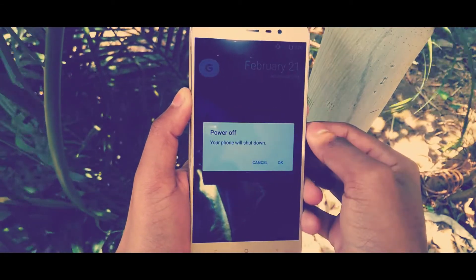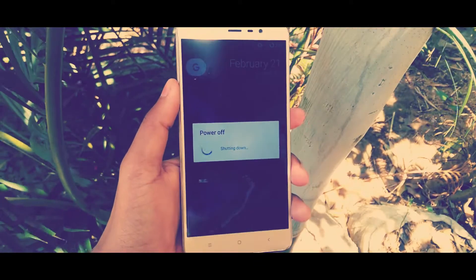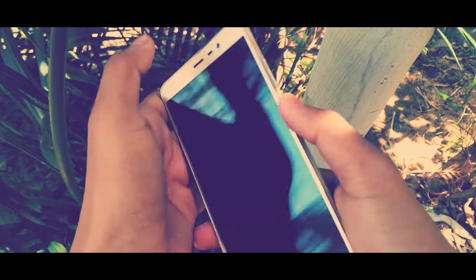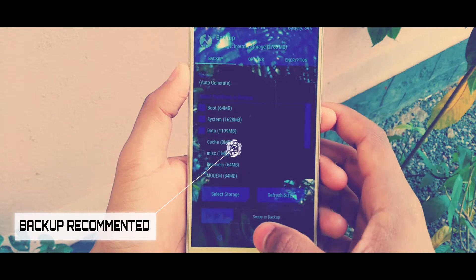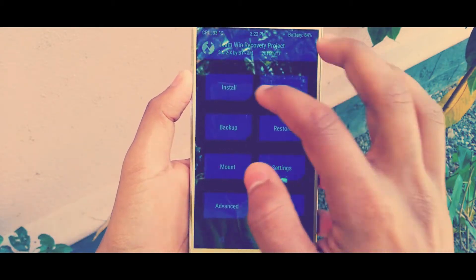After installing a custom recovery, we need to boot to the custom recovery for installation. First of all, we need to switch off our device. After that, press and hold the volume up and power button until you see the MI logo. As usual, before wiping everything, I highly recommend you take a backup of your current ROM or the OS which you are using right now.